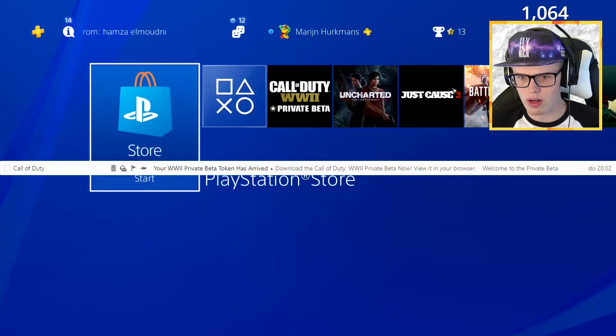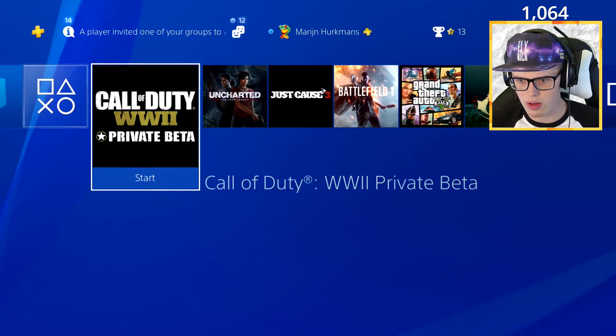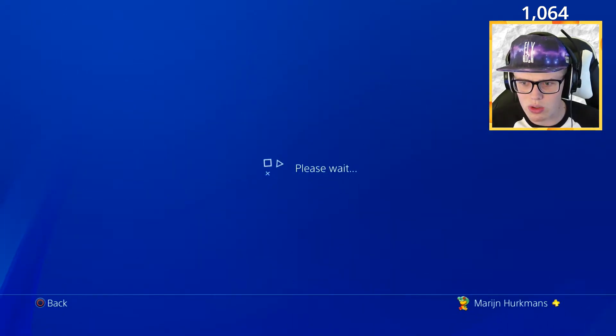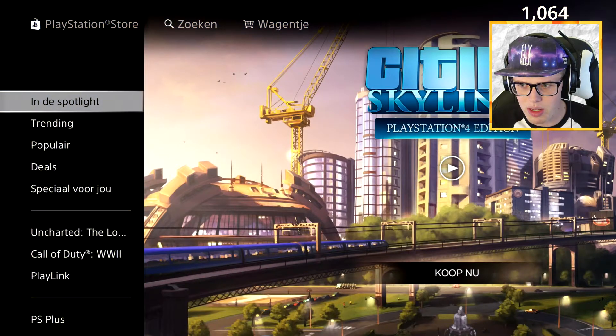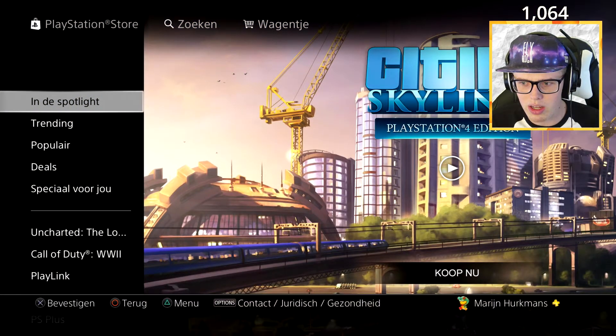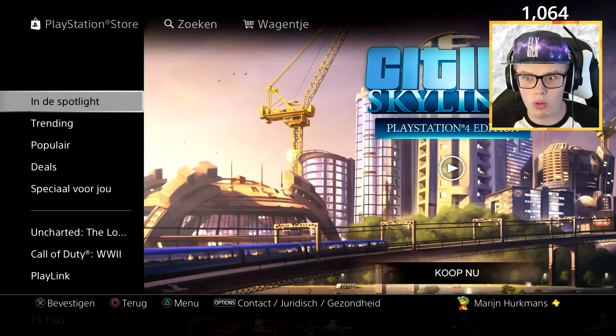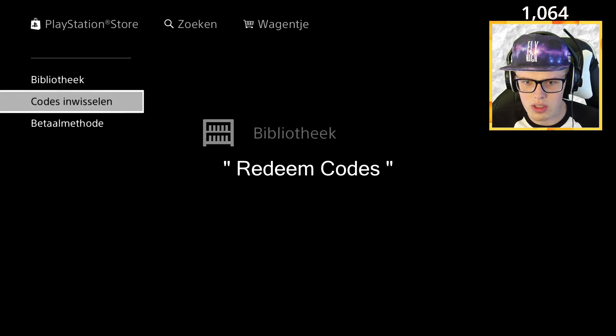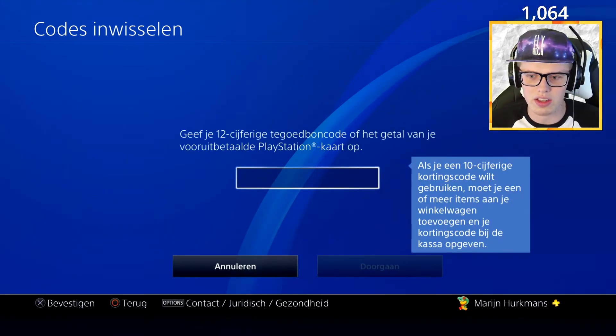You're like okay, where do I have to put that code? Some people go to Call of Duty World War 2, the game itself, in the store. But you can't put the code in there and you can't get the beta out of there — only if you bought the game itself on the PlayStation store. So you go all the way down here, you type in your code over here and there you get the download.